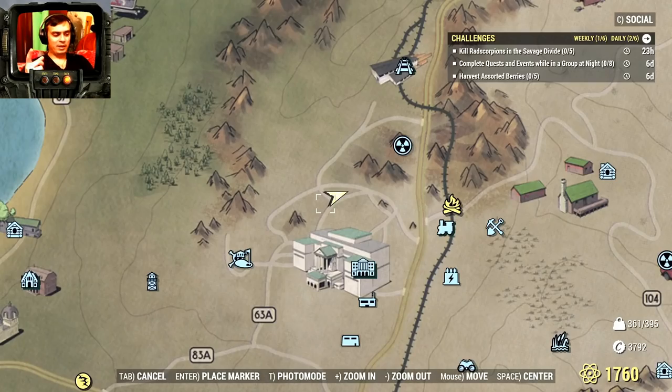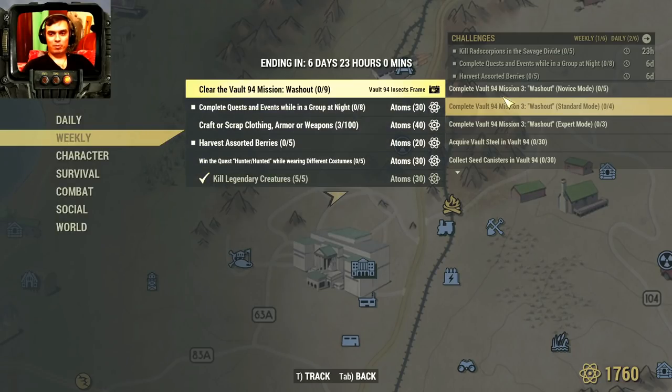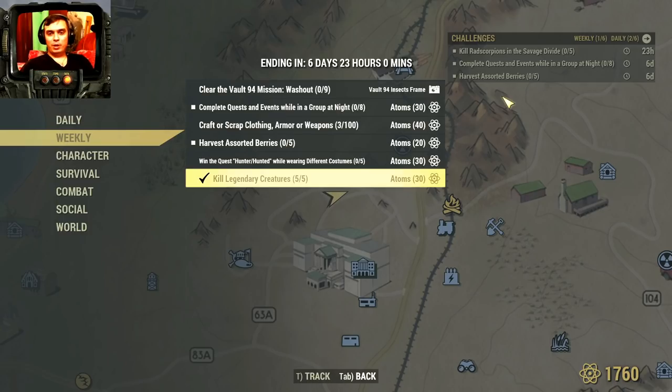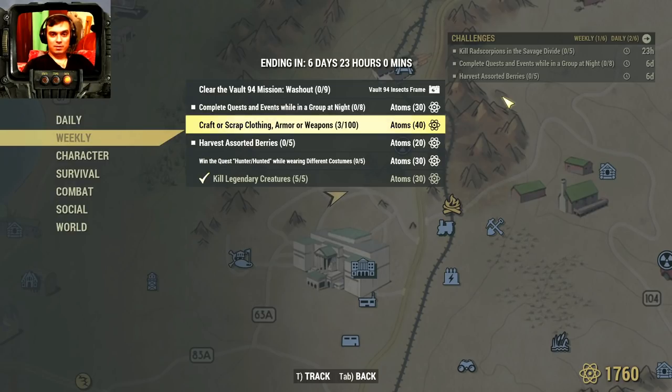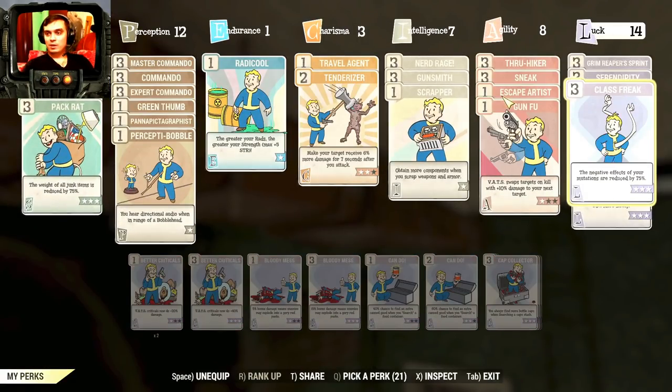I did that event once during beta days and that's it — I don't plan to do it again. Kill five legendaries for 30 atoms — the Santa scores also count because they are legendary, so you can complete this one really fast.